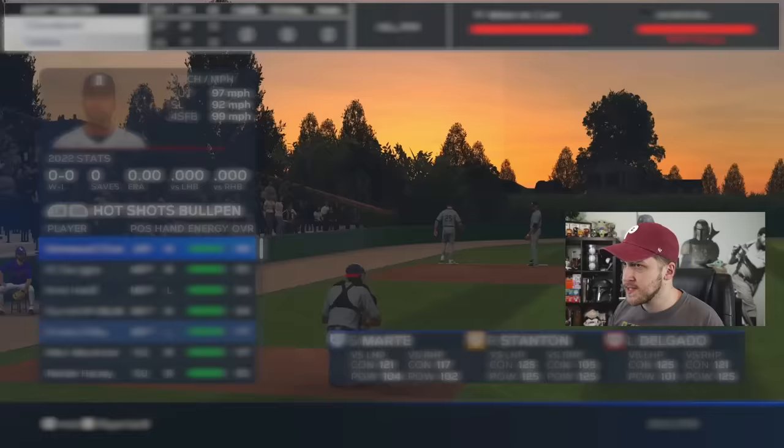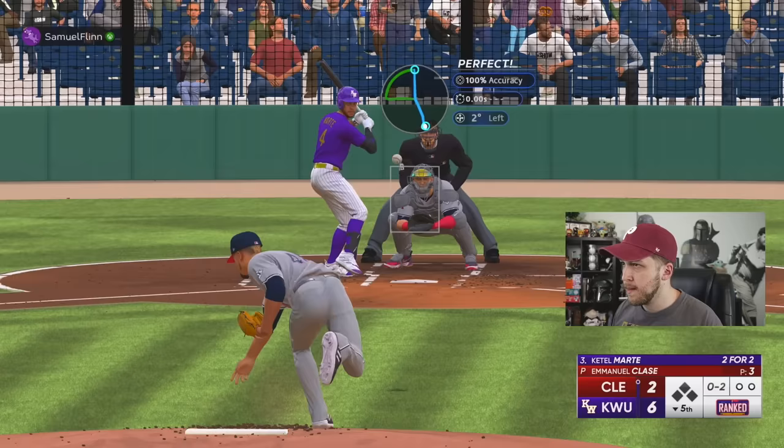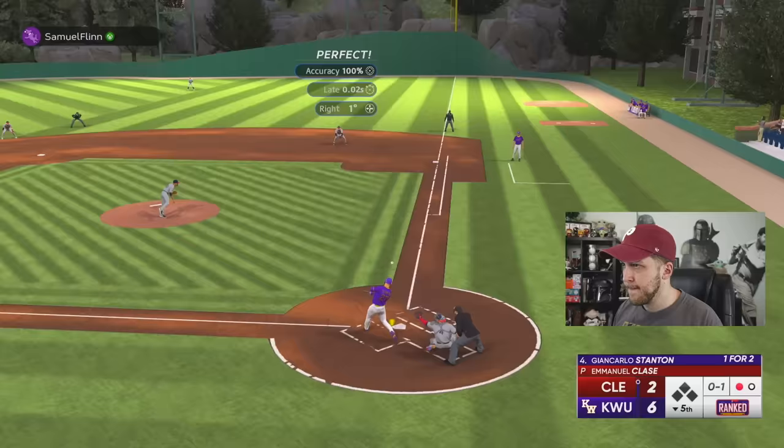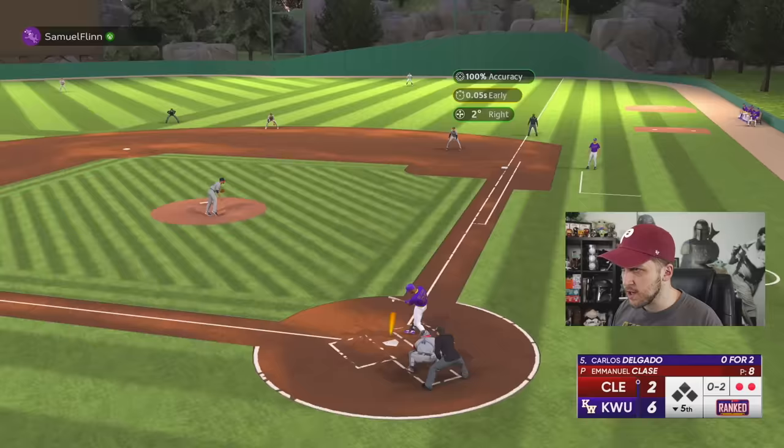Corbin Burns has been absolutely terrible. I don't think Emmanuel Classe is going to be any better but let's try him out. The Classe cutter — when you locate it, it's still pretty disgusting. Emmanuel Classe is making me look stupid for doubting him. I try a slider down but Freddie Freeman gets it himself. Good job.